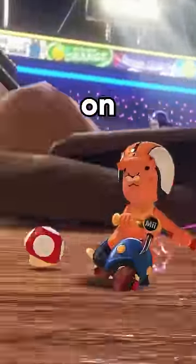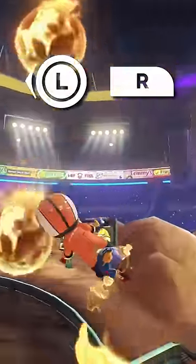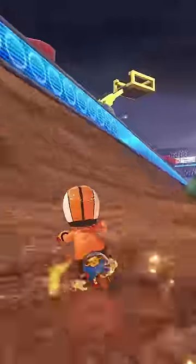Here's how to do every shortcut on Waluigi Stadium. Drift off the boost ramp and hold left in the air to charge up an ultra mini turbo for when you land. Keep drifting as you mushroom through the mud and release your mini turbo right near the end for a massive boost.